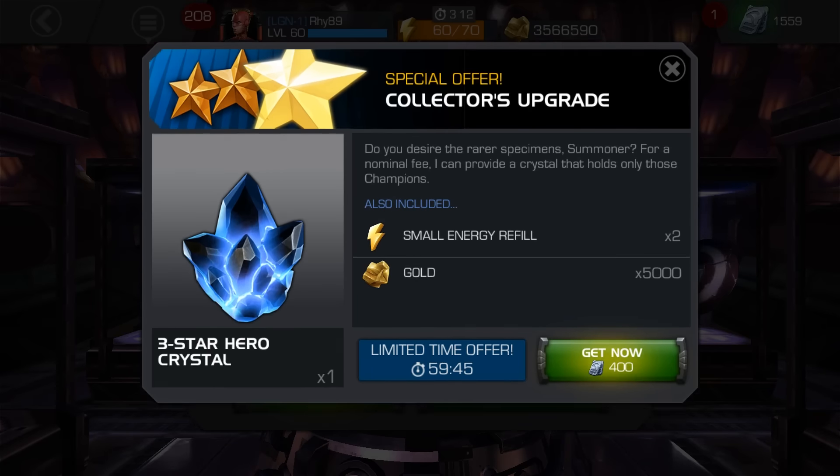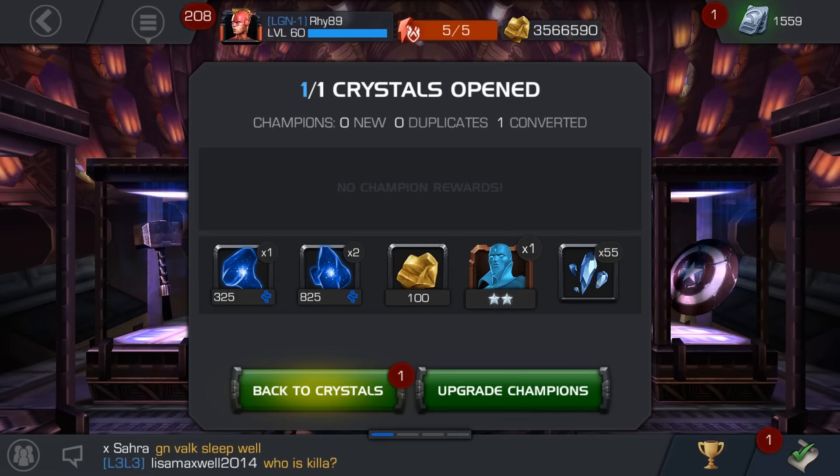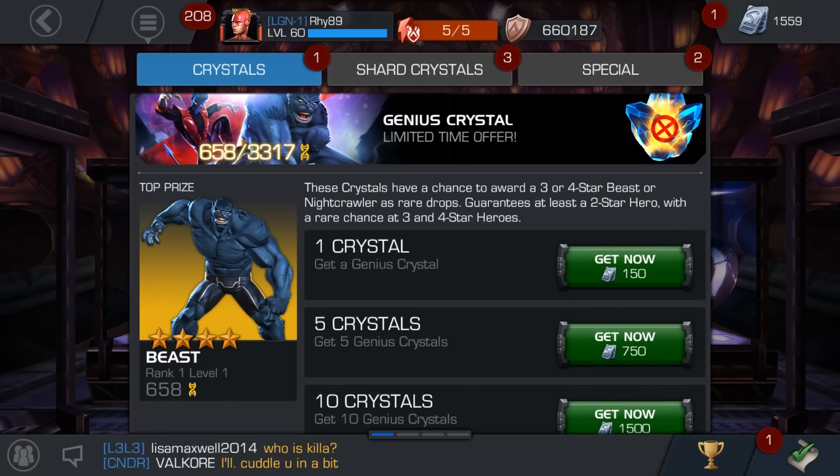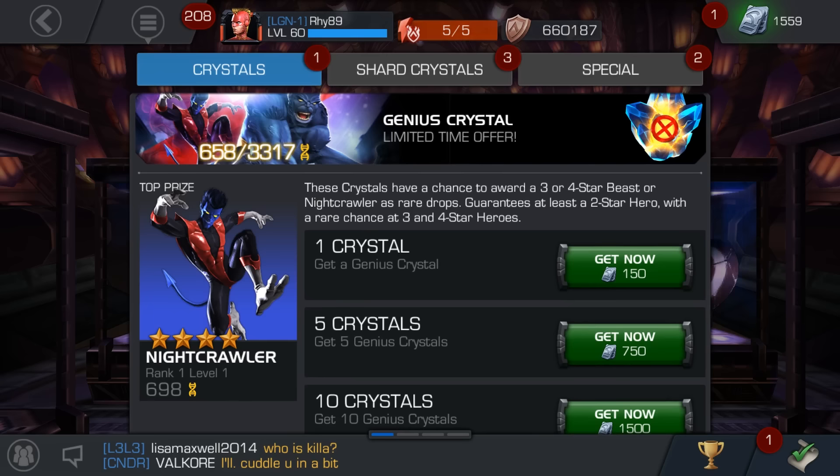Speaking of blue, we got a green Vision. Vision does have hues of green, red, yellow - those are the basic colours that he has. So this is the Genius Crystal.